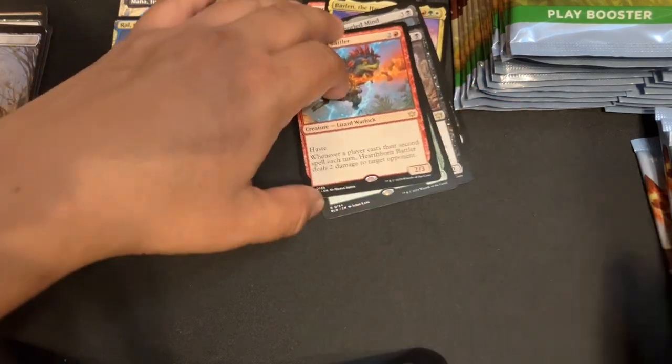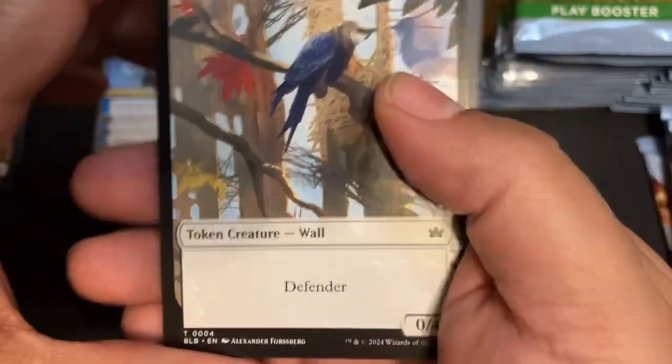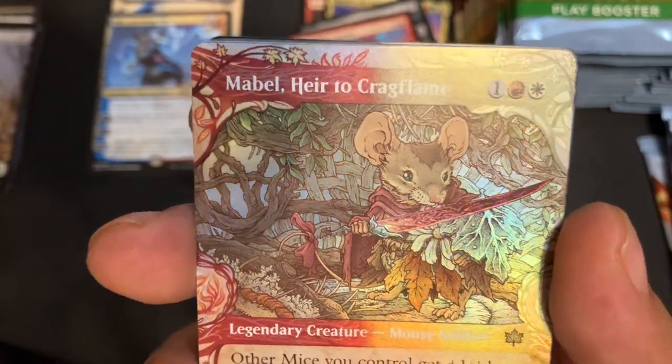No Dew Drop. I need some three-tree cities — get me those three-tree cities. Oh look at this wall token — not sure I have that one. Well, I do now. Foil Showcase Mable, Heir to Cragflame! Nice, look at that.